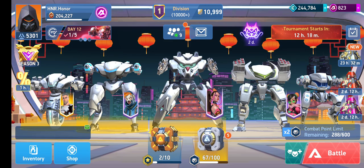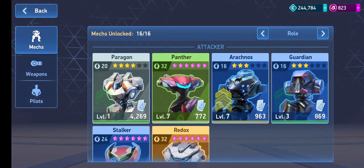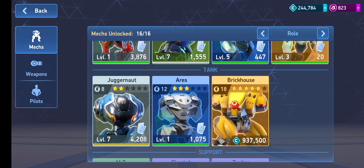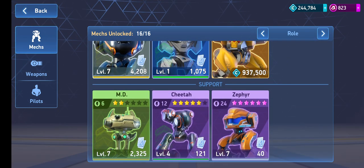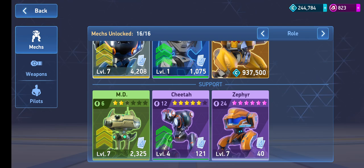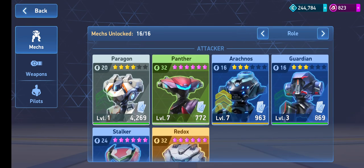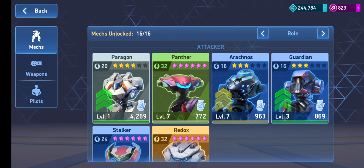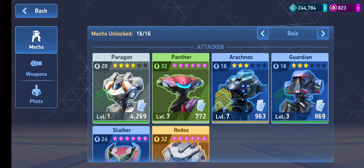That's my dream team hangar update. My other mechs — Paragon, Arachnose, Guardian, Lancer, Shadow, Juggernaut rank two, Aries rank three, Brick House not obtained — are not prioritized. I focused on maxing out five mechs. Now I'll give you my thoughts so you don't waste a-coins or money on the wrong mechs. This is my personal opinion, so feel free to disagree in the comments.